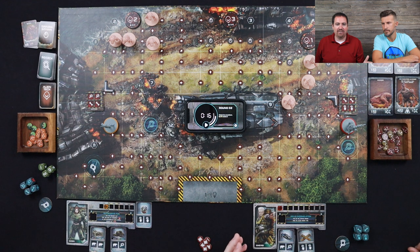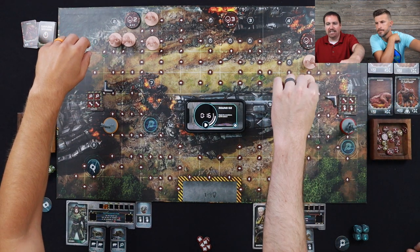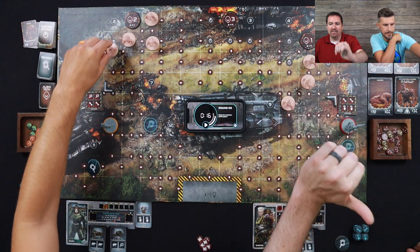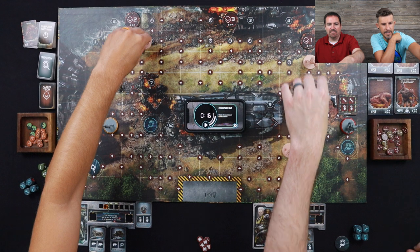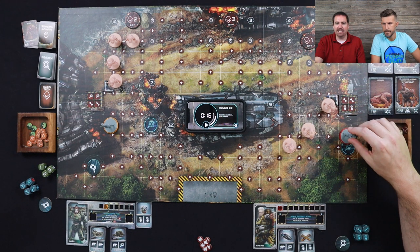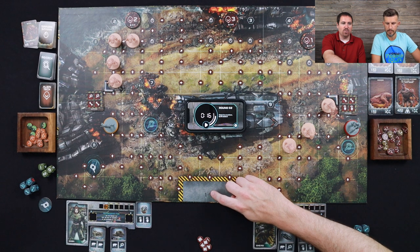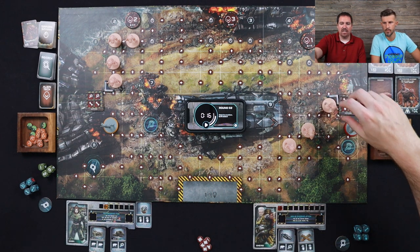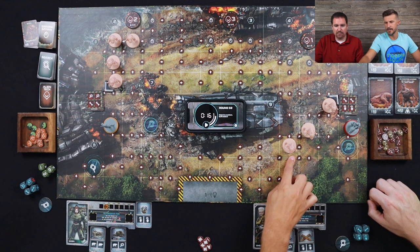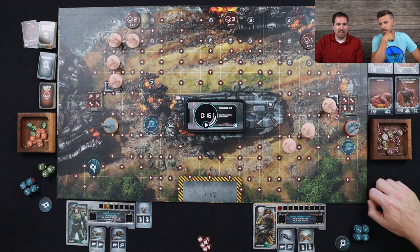Now the monsters are going to activate. The biters attack first — they roll one die and hit on four for things adjacent to them. Nothing's adjacent, so they move. They're each going to move two spaces. The ways you lose: a character dies, or one of these aliens reaches your starting area. The way you win: capture all four, then make it back to base. That's it — then flip over another event card and do all that over again for eight rounds.